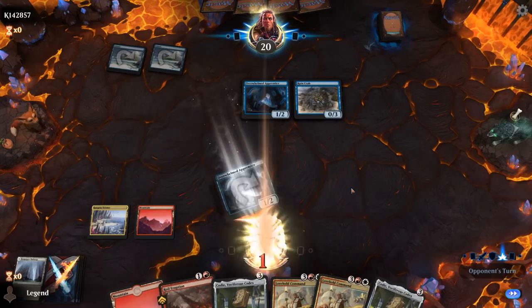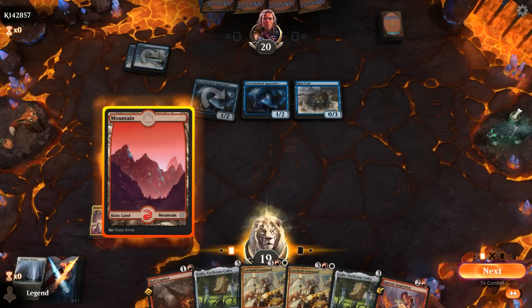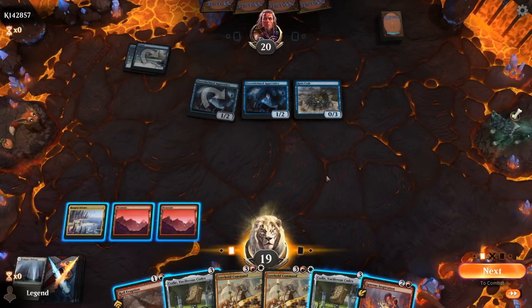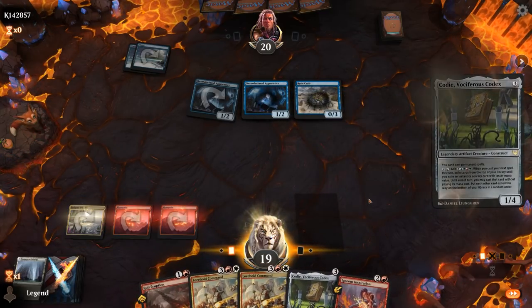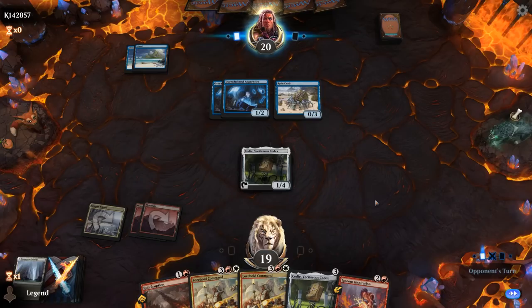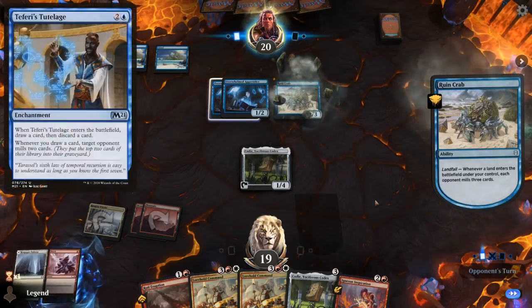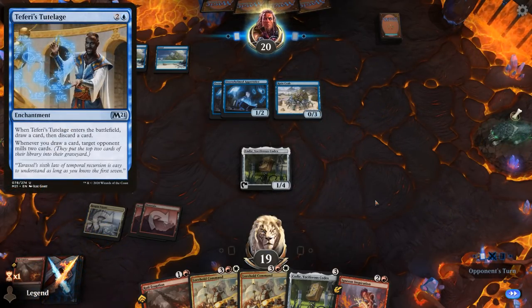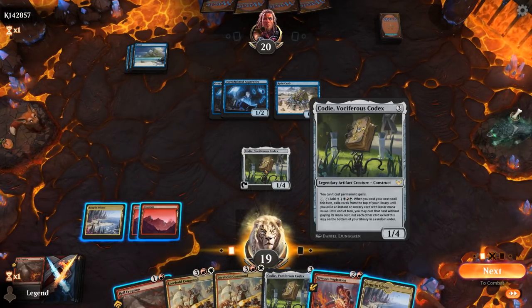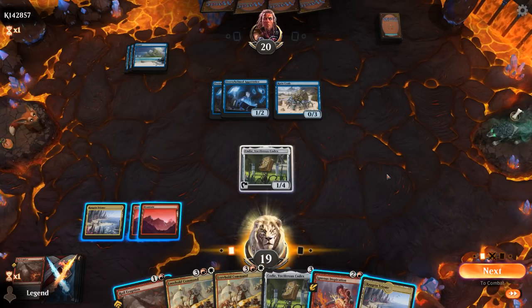Opponent keeps cards on top. It's tempting to Inspiration the Ruin Crab, but we can cast Inspiration next turn using Kodi's ability — potentially taking out double Ruin Crab if we get lucky and hit Royal Eruption instead of Shock. We don't have any great answers to enchantments, so Faerie Mastermind's Tutelage could be problematic. Opponent passes with Counterspell mana up. I wouldn't be able to use Kodi's ability if I hold up mana, so let's go for Royal Eruption on Ruin Crab and get that countered.